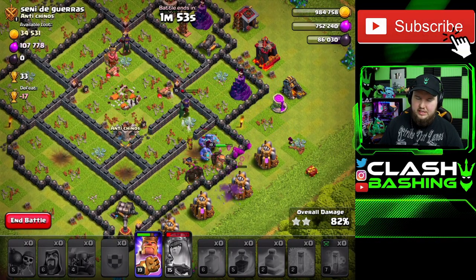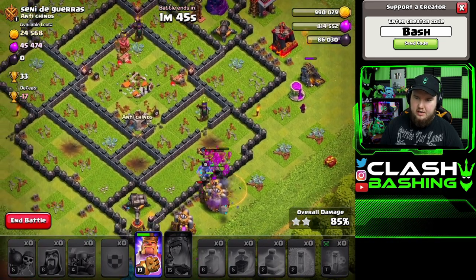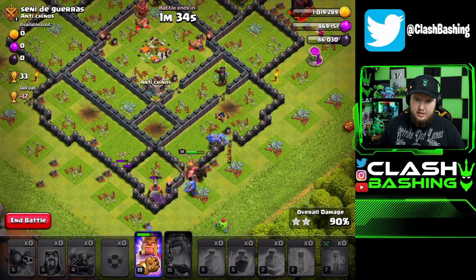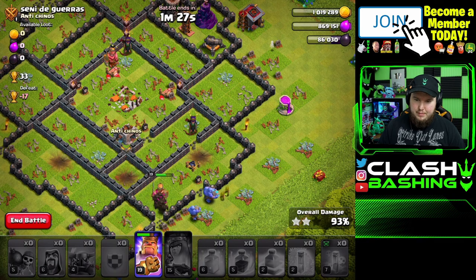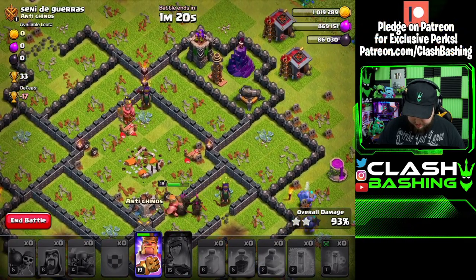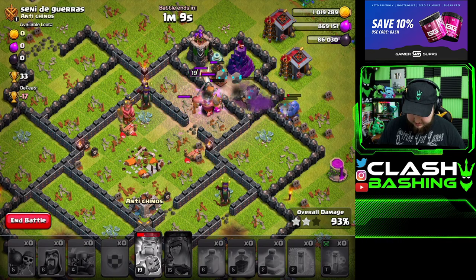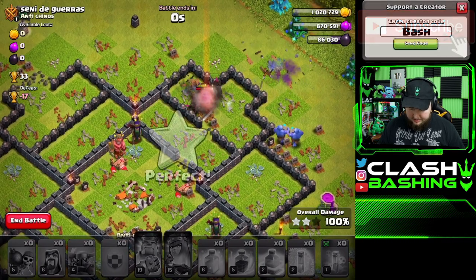Gold league is hit or miss — it took me a while to find this one. From what I remember, Crystal league made it easier to find bigger raids more consistently. We can three-star this base. The three PEKKAs and bowlers are shredding through the walls. Let's use the King's ability to push through. That bowler bounce is crushing those defenses — not a bad raid at all!